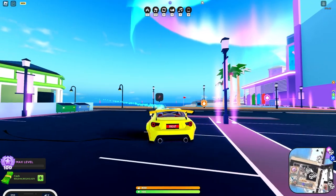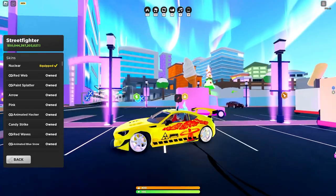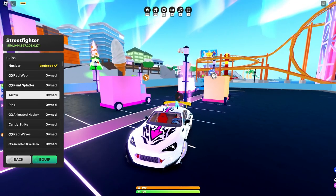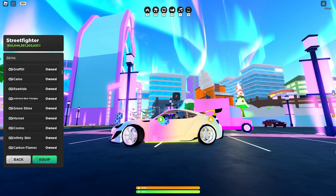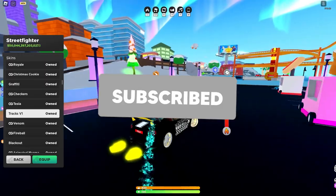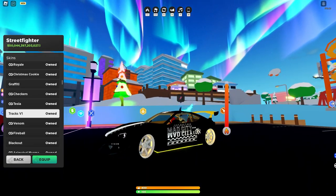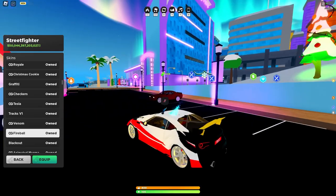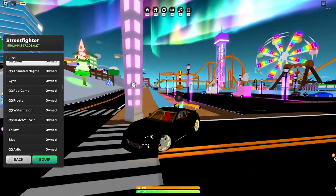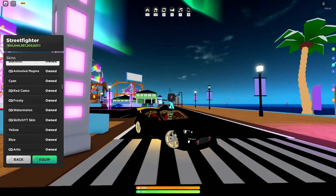The thing about this car — any decal or wrap or skin you put on it, this car just accepts it. It's photogenic enough. We got the Nuclear wrap — I really like that. We got the Arrow — it fits this car perfectly. The Blackout itself is really tough too. I'm questioning whether I should go all black and just go ghost mode.